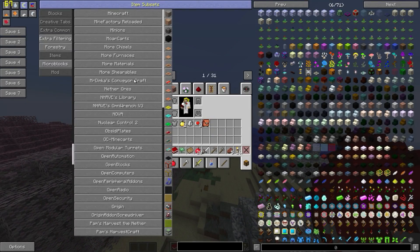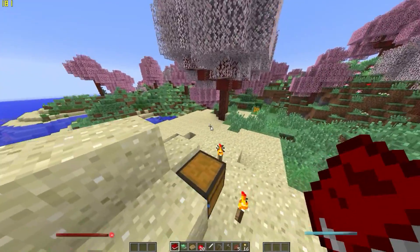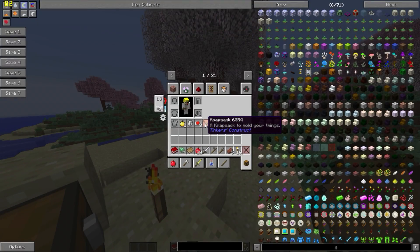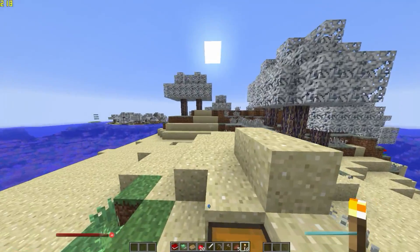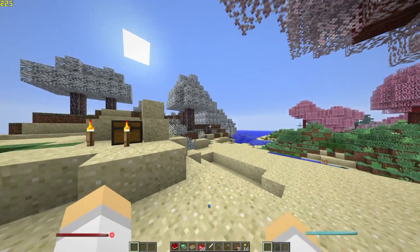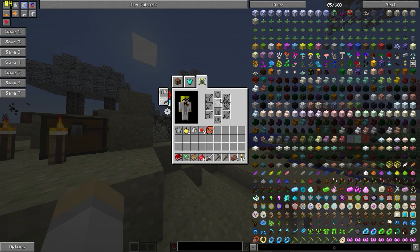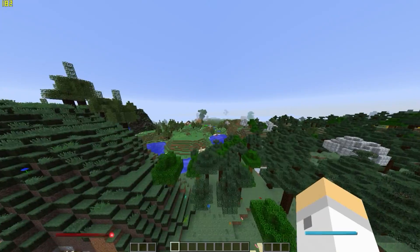Going to the mods list, you're just scrolling past mods for days. Lots of very crazy stuff. We can spawn with a whole inventory full of stuff, which I'd probably throw out if I started a playthrough — kind of overpowered. We also have Battle Gear, which lets you dual wield items. Pretty gnarly stuff.